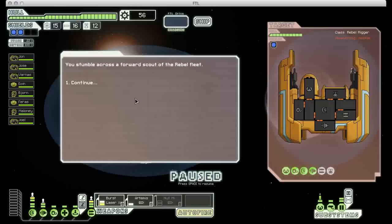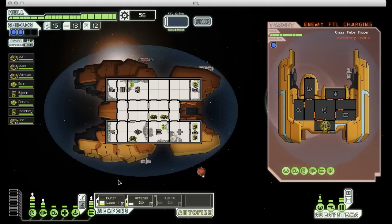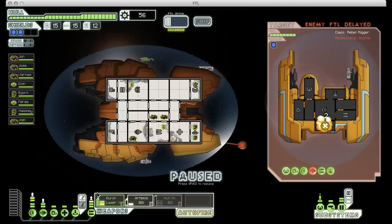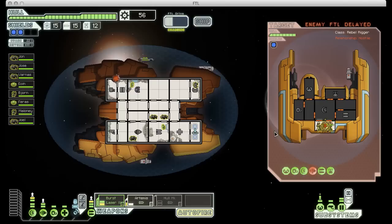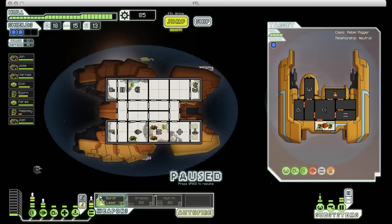Got a quest to deliver some drone parts. Happens to be nearby, so we can certainly accommodate that. Come across a forward scout of the Rebel Fleet. Looks like I may have sold my FTL jammer a little prematurely, but that's okay - this guy should be fairly easy to deal with. If I can disable his engines, I can take care of him with my boarders, so that's exactly what I'm going to do. I'm going to see if I can hit his weapons with my burst laser and then maybe aim at his drone control as well, just to prevent him from doing too much damage to me. One of my Mantis has leveled up his combat skill, which is always good. And we've just got this one crew member left to deal with. Excellent.